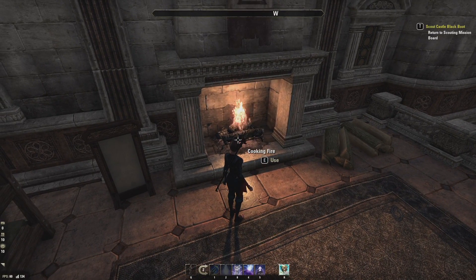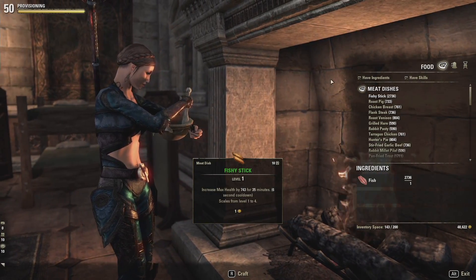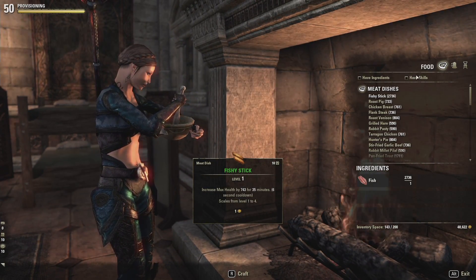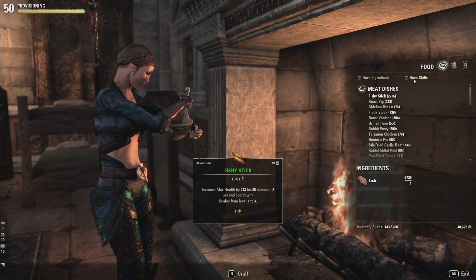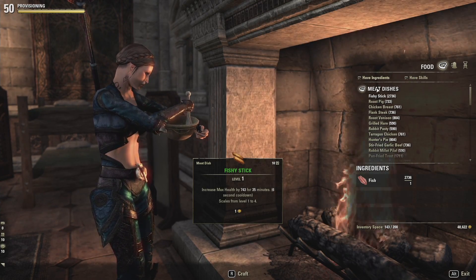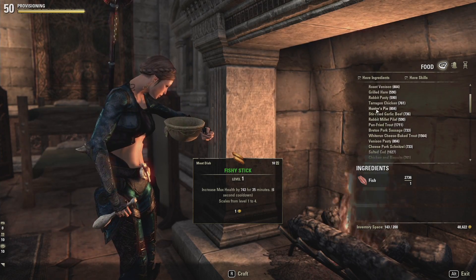Find yourself a cooking fire after you've learned some recipes and see what you can make. Here on PC, you'll see that we have 'Have Ingredients' and 'Have Skills' checkmarks. These are really useful — 'Have Skills' means you've learned the recipe, and 'Have Ingredients' is really nice because it only shows items you can actually craft right now.